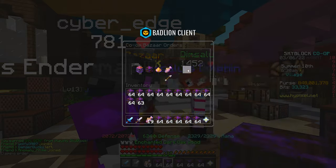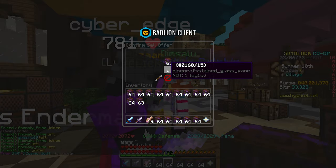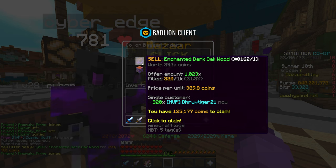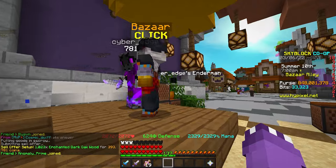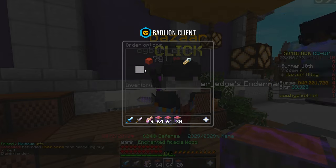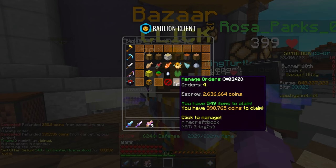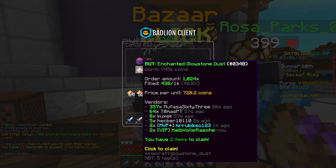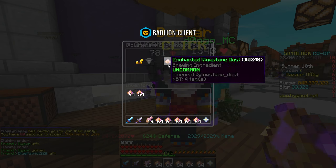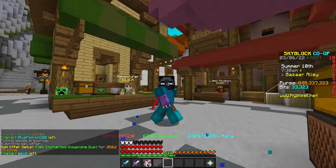The enchanted dark oak order just got filled pretty much fully — let's go ahead and sell it. Bada bing bada boom — 393,000 coins walking away right there. You can see how quickly those sell too. Enchanted dark oak is literally getting filled instantly. Jungle wood is the same — it's not going to be hard to get this order sold because people are buying on both ends. Enchanted glowstone is filling right now too — I'm not going to have an issue selling it back to the bazaar.